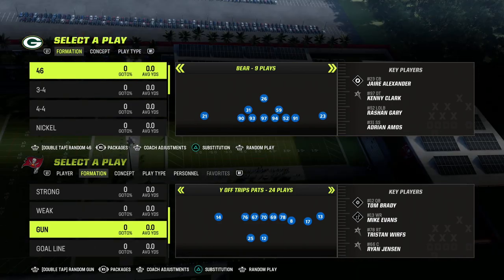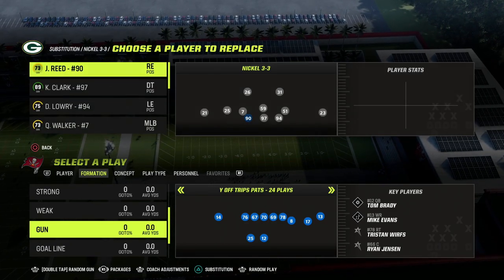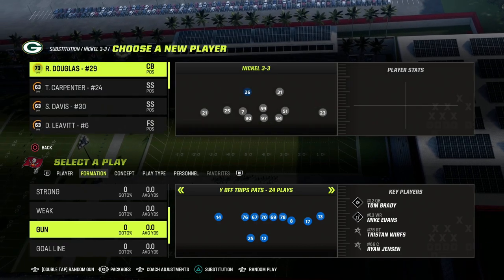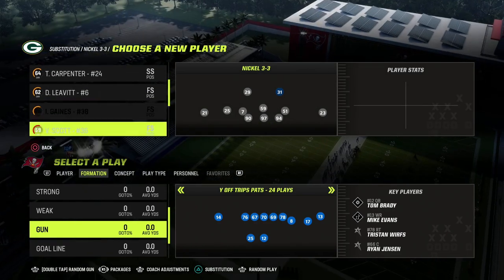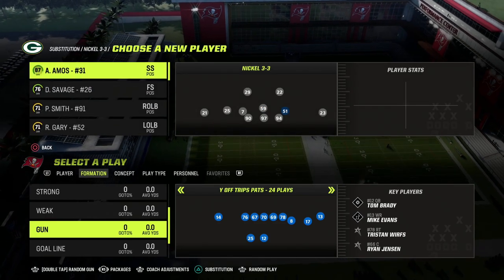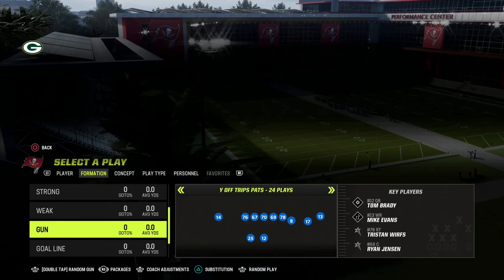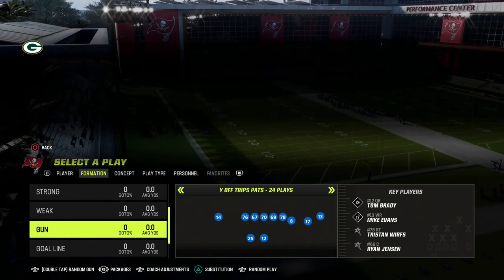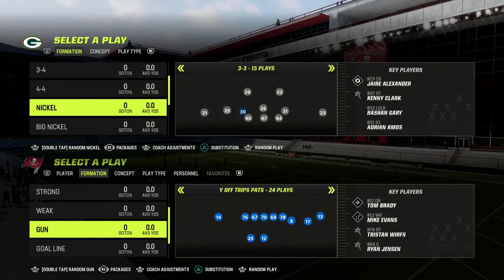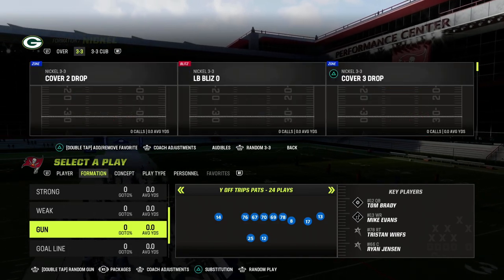There's a blitz floating around the competitive community — a really good blitz. I believe Clef actually posted this at the beginning of the Madden season. This is also a concept I was running last year out of the nickel 335 normal. I believe it's one of the best base pressures in the game, and it's really effective out of nickel 335 normal — or just nickel 33 as it's labeled in the game.